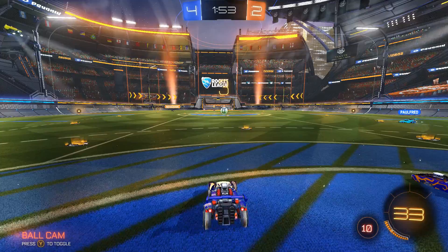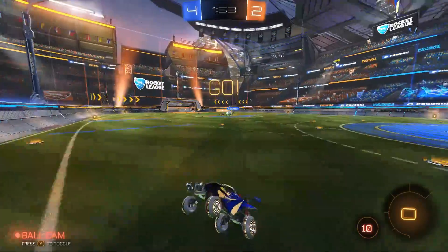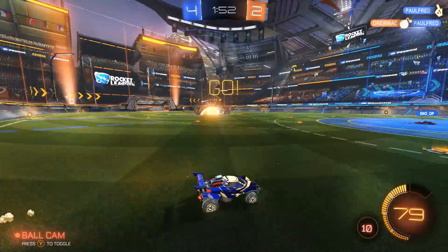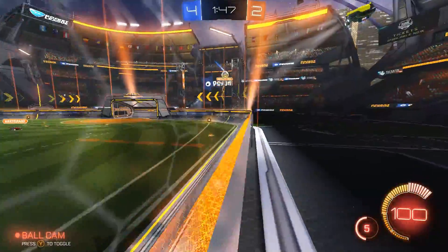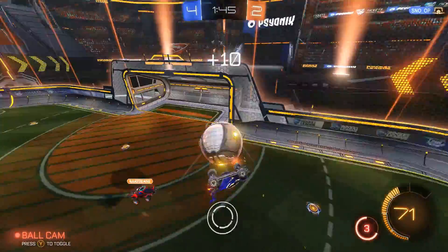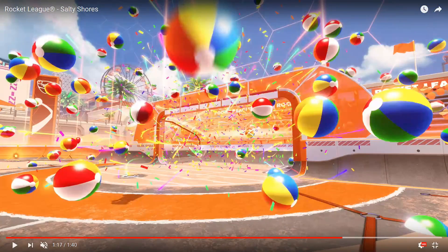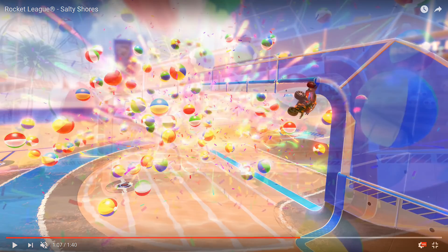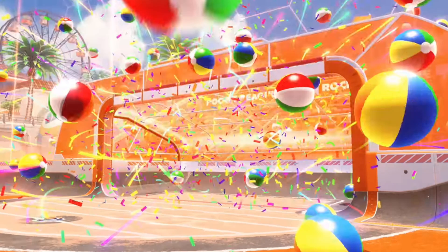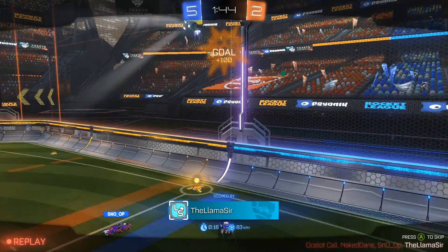Let's move into the secret items I was able to find in the trailer. There's a good amount, not as many as previous trailers, but still some fun items to look at. First, the most obvious one: the brand new goal explosion. It's a bunch of beach balls that explode out from the net after you score a goal — it's a pretty good, funny themed one around the beach event.